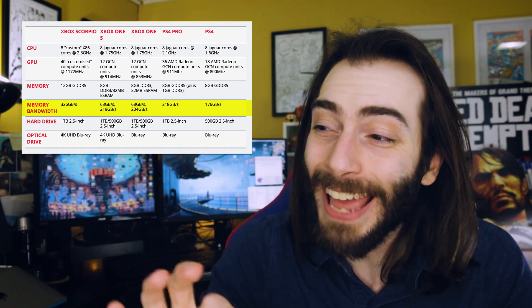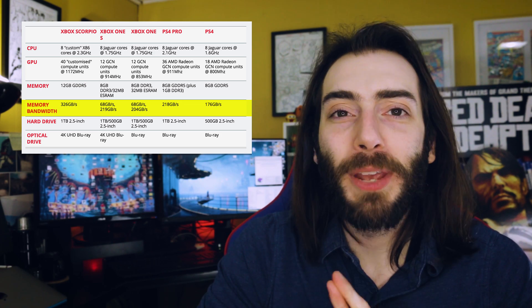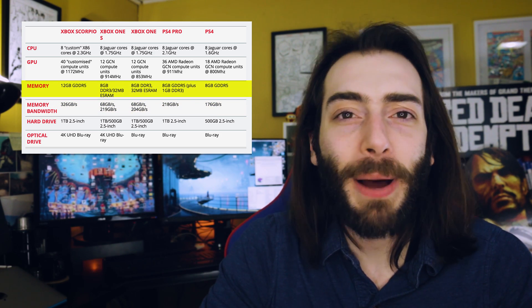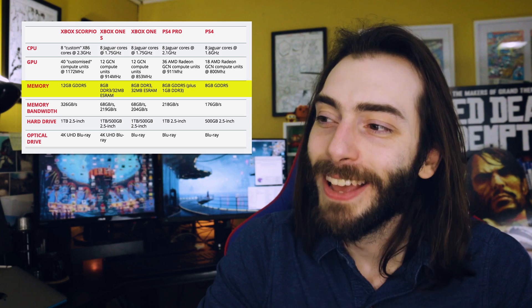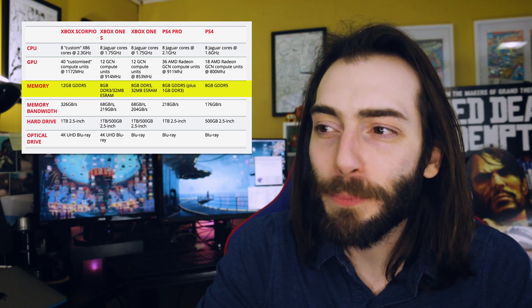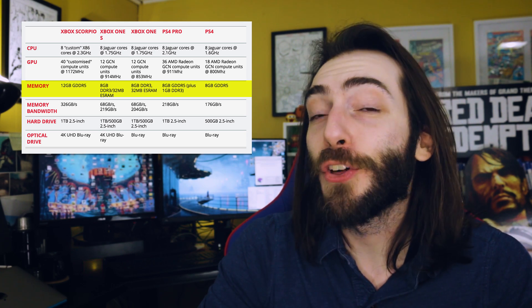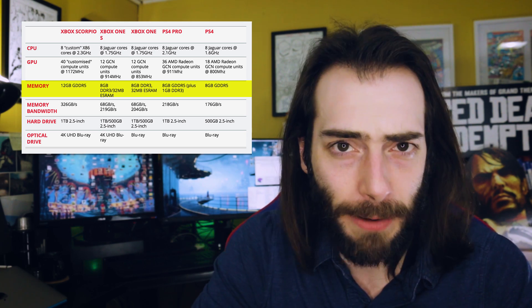The Scorpio is also ahead of the original Xbox One and even the PS4 Pro. The original PS4 and the PS4 Pro both have 8GB of GDDR5 memory. This gave the original PS4 an advantage over the original Xbox, because that only had 8GB of DDR3 memory and 32GB of ESRAM.